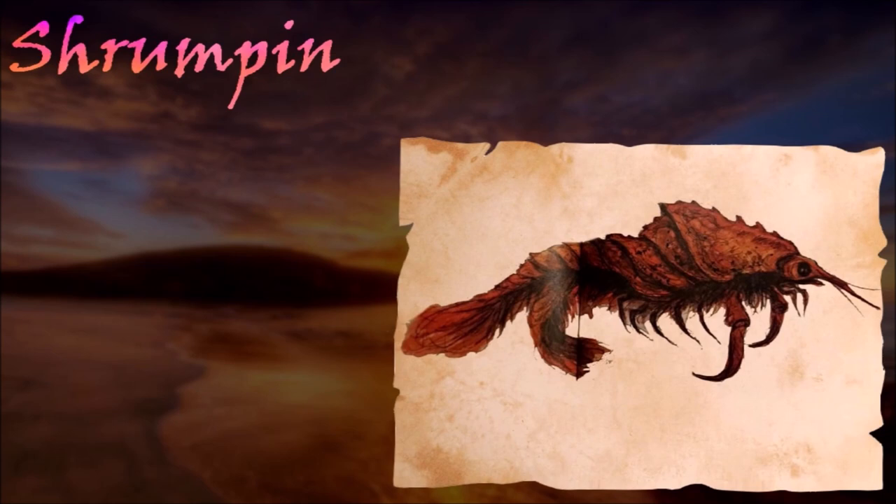Shrumpen were plump, multi-tailed aquatic invertebrates known to travel in schools of millions along the Safan coast. They were one of the most in-demand delicacies at the Skeksis banquets, served alive and wriggling and slowly smothered to death in gravy. The Skeksis prized them so highly that the Sifa clan were expected to present enormous hauls of them during tithing ceremonies, which caused overfishing that almost drove the creatures to extinction.